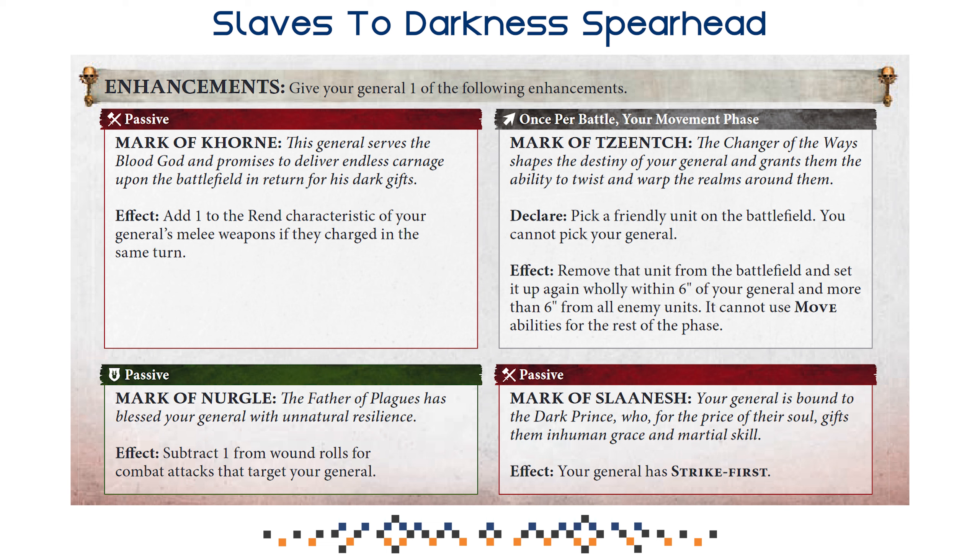The Mark of Khorne adds one to the Rend characteristic of your General's melee weapons if they charged in the same turn — turning your Chaos Lord's weapon into Rend 2, 2 damage on 5 attacks, which is pretty strong. Then you have the passive Mark of Nurgle: subtract one from wound rolls for combat attacks targeting your General. In my opinion, this is the default choice if you have no idea what to pick — keeping your General alive because of the buffs he distributes is your main priority, and this is the most forgiving choice for new or inexperienced players.